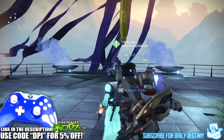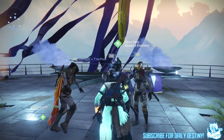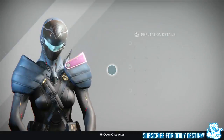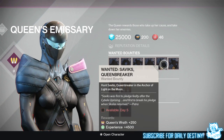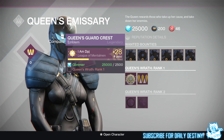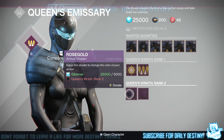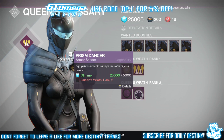One thing I think they kept quiet is they're reintroducing the Queen — she's back in the Tower right now. The Queen's Emissary, as you can see, is across from where the Iron Banner is. She also has two emblems: the Queen's Guard Crest and the Crown of the Sovereign, and two shaders — the Rose Gold and the Prism Dancer. Rose Gold I had from last time and kept it, but Prism Dancer I'm definitely going to get now.